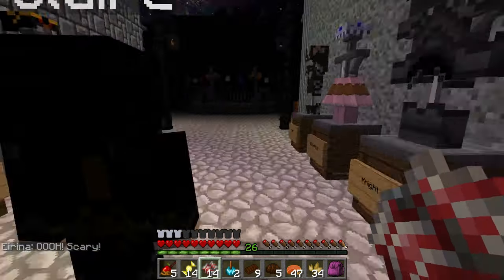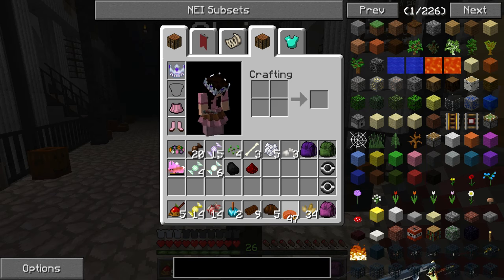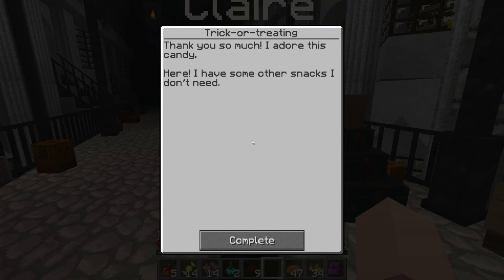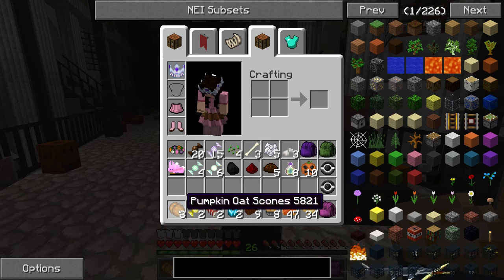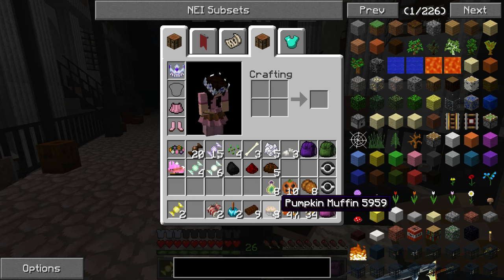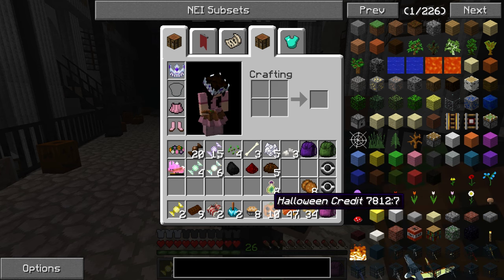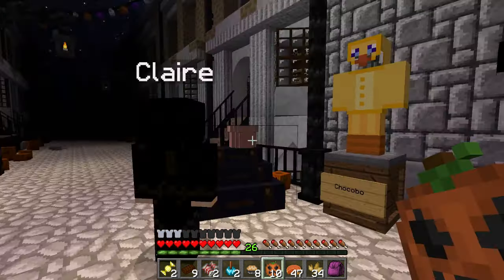Did we get all the candy we needed? I think so! Let's go talk to Claire. Claire says: 'Thank you so much, I adore this candy. Here, have some other snacks I don't need.' Oh look at that — we have some pumpkin oat scones, we got Halloween credit, and some bottles of enchanting. Oh my goodness, we have so many awesome things from doing this quest. It's very good to help the neighbors in Halloween Town. Halloween credits — I wonder what we can use to buy things with.